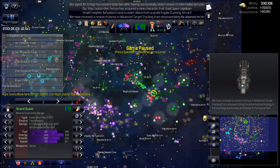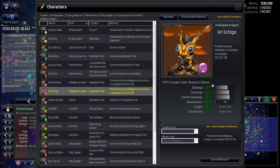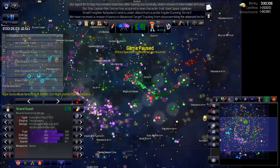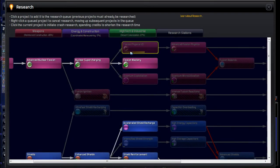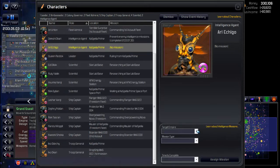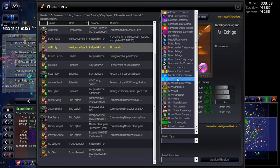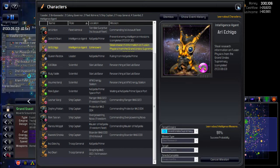We got our agent back — research opponents bonus in advanced target tracking, perfect. He's back. Still not on the next level yet — I'm just going to pop in and see what we need and how far we got on that. We should go for that again — so go for fusion physics one more time, we'll get that. And Grand Undus — okay, so we'll get that shortly hopefully.